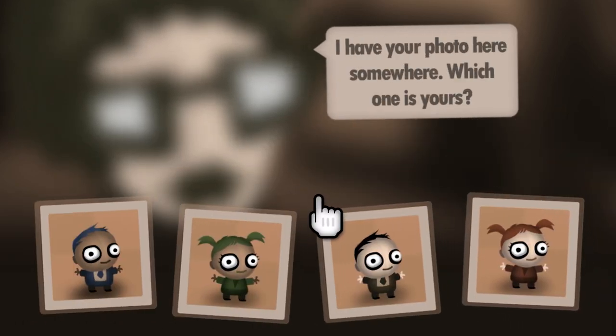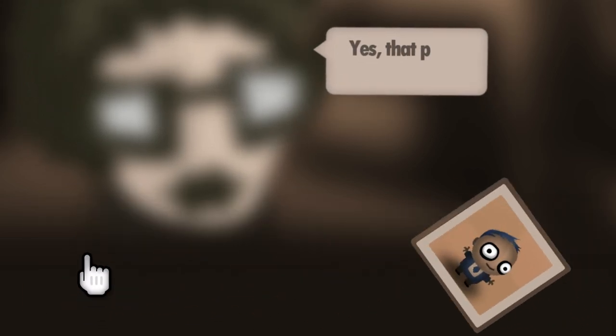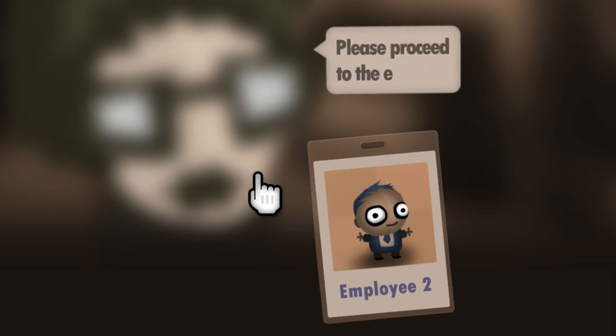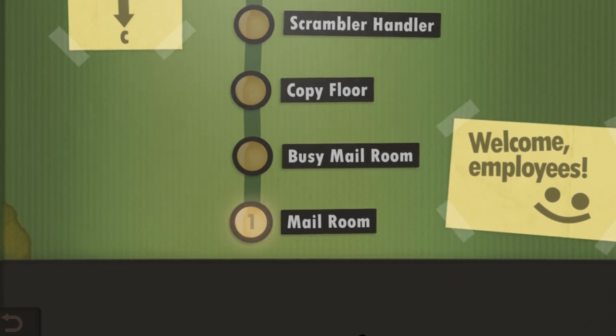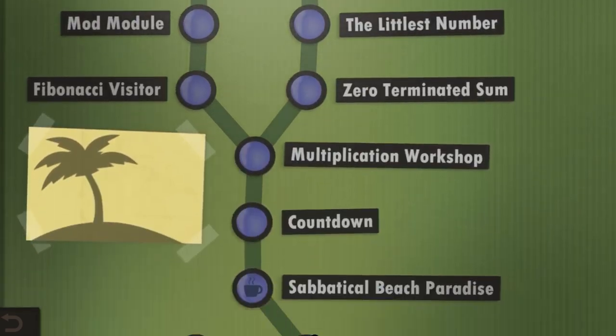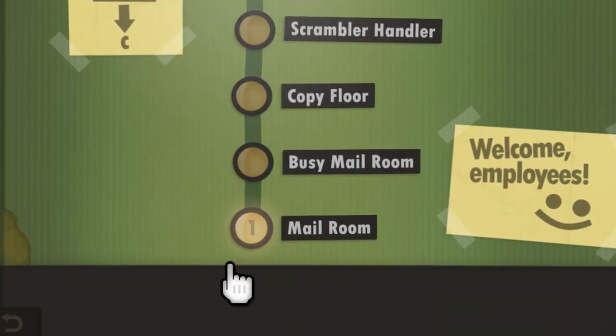I've actually never really played this before. I have a photo — which one is yours? Let's be this blue-hair dude because he looks cool. That looks just like you. Here's your badge, please proceed to the elevator. I think these are all the different puzzles — there are a lot of them. But of course we're gonna start at the very bottom of this corporate ladder here in the mail room. Let's go ahead and get that going.